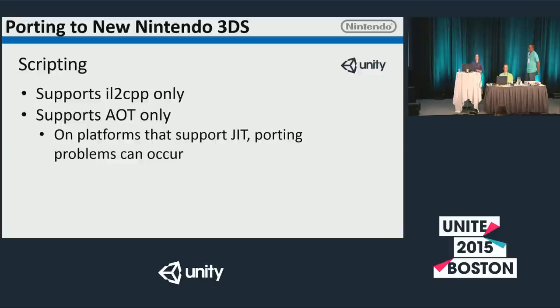For scripting, the 3DS supports IL2CPP only — a great piece of technology that can be up to five times faster for mathematical code. The 3DS also only supports AOT compilation, similar to a number of other platforms Unity supports including the Wii U. This can cause importing problems if you're coming from a platform that supports JIT compilation, but these are usually easy to solve. For example, if you hit a JIT compilation error in your code or a third-party plugin, search for preprocessor definitions that include iOS — since iOS is also AOT-only — and add new 3DS onto it. That generally should be enough.